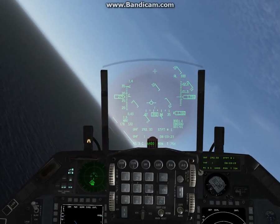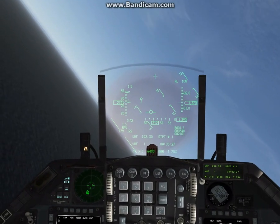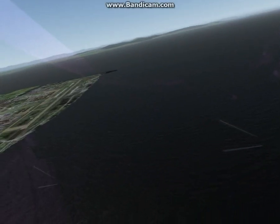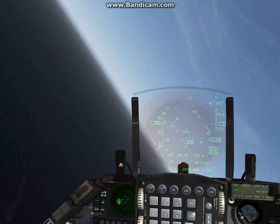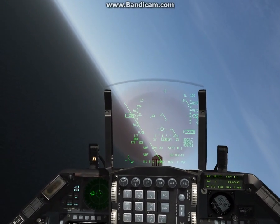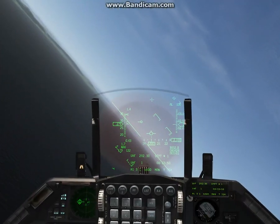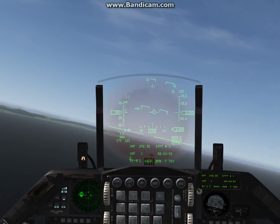Lobo 1-2: orbit for spacing. Lobo 1-3: cleared for takeoff, runway 36. Lobo 1-1: maintain 330 knots, turn left heading 195. Lobo 1-2: maintain 250 knots, turn right heading 185, vectors. Aircraft 3 and 4 airborne. So left to 195. Once we're at 3,000 — maintain 390 knots, turn left heading 190.